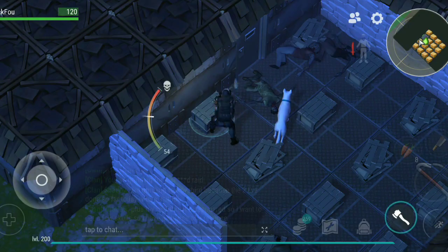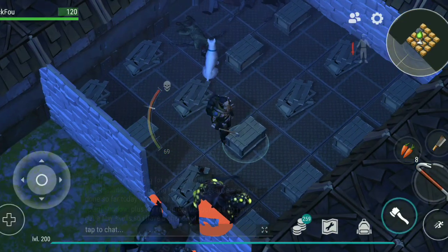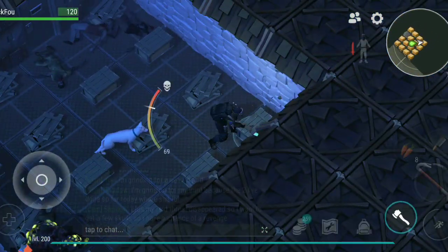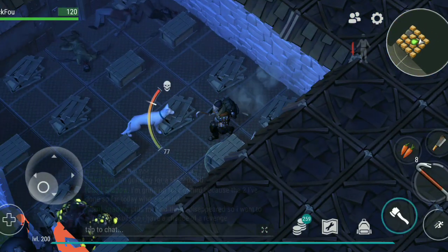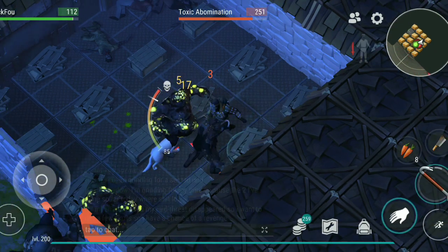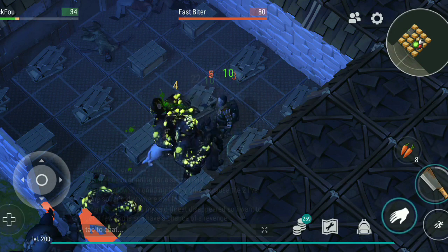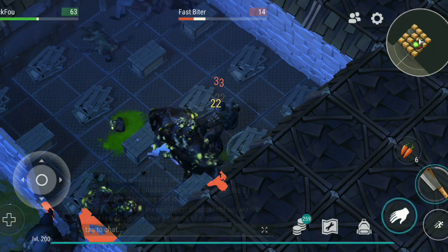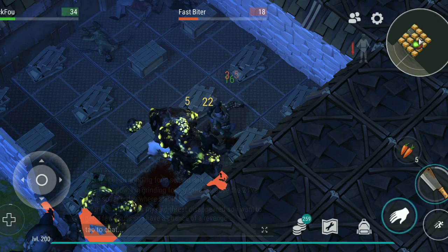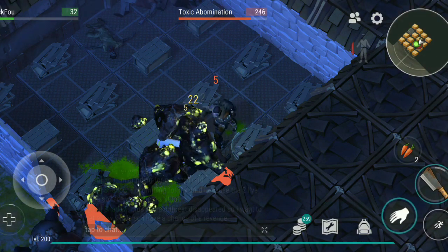I think this one is empty — yeah, this one has a stack of red, sadly. I forgot what's in this one; I think this one is stone. Trying to get rid of the wave — I had like one hit left on this cleaver after I killed this wave.